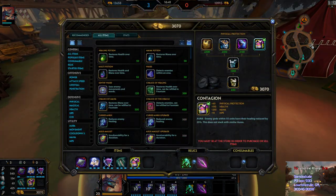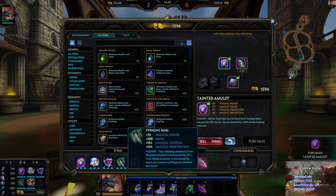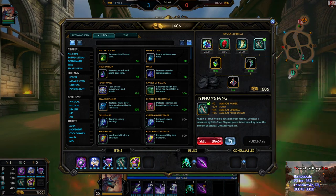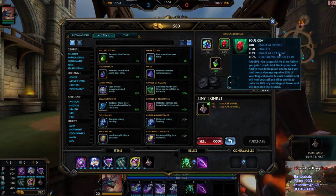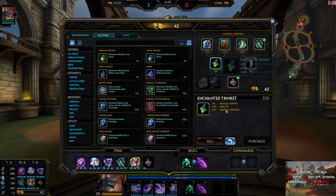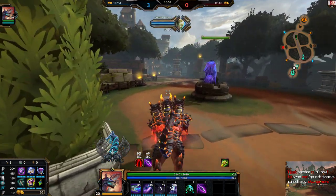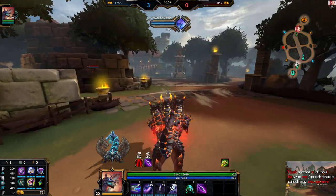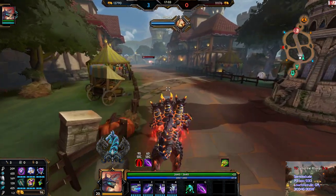I've got 3k gold. First things first, upgrade Tainted Amulet. Second, instead of that we buy this, and then honestly I'm down for a Pythagoras - let's get the Pythag. Let's do it.